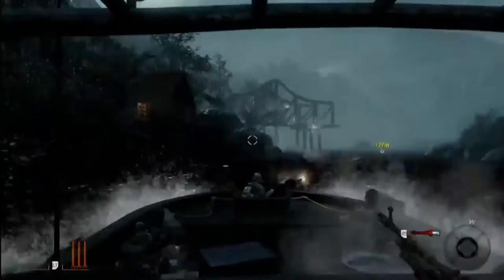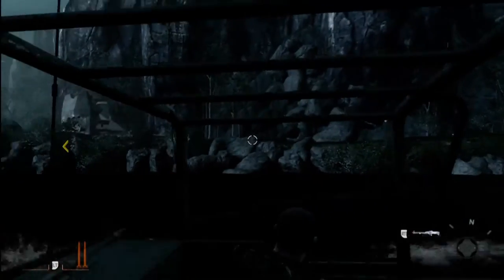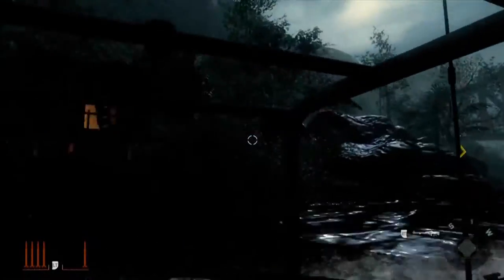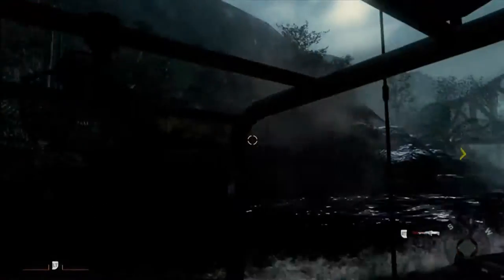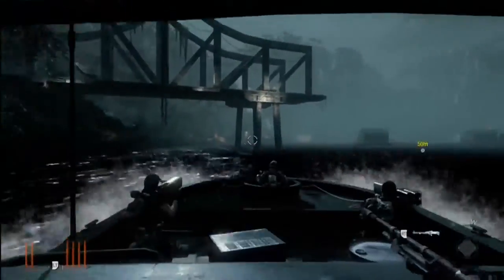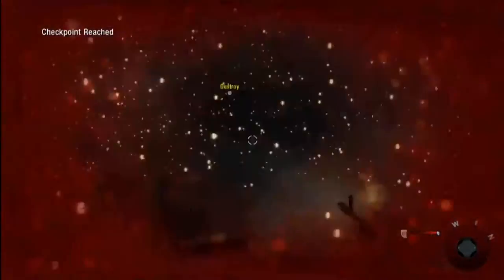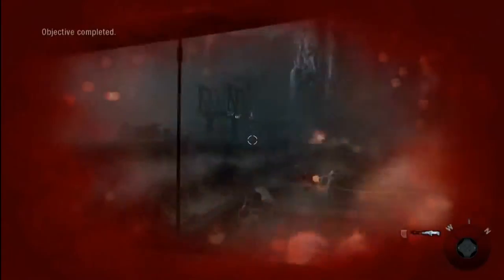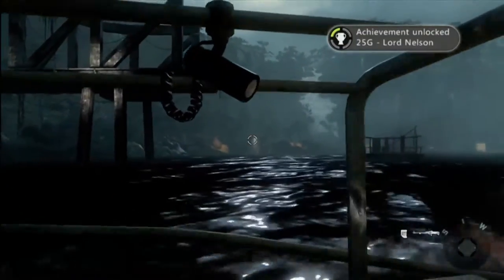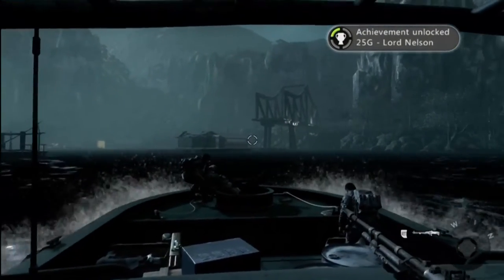Right as you pass the bridge, that's when the other boat's going to come out. Once you destroy that boat, the achievement is going to pop, which you're going to see here in a few seconds. Killing the boat is really easy, especially on recruit. As you can see, I just basically stood there and let them have it. And there it is — there's the achievement popping. So that's really it. Just take your time, go through it, and you can get it.